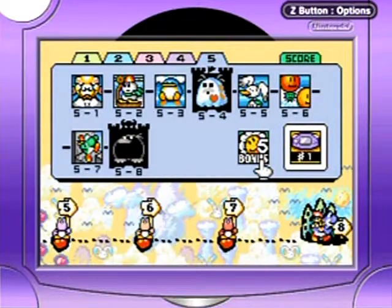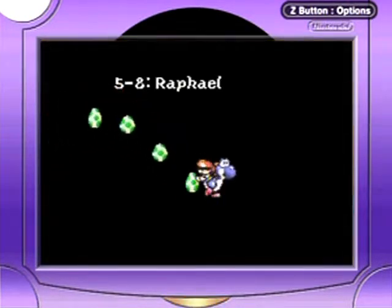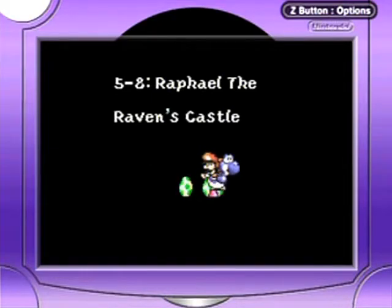Hello everyone! Welcome back to the walkthrough! What's the icon doing over there? I mean my person doing way over there. I was on here! 5-8 Raphael the Raven's Castle!